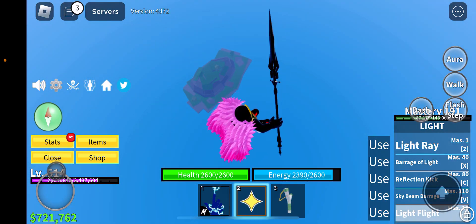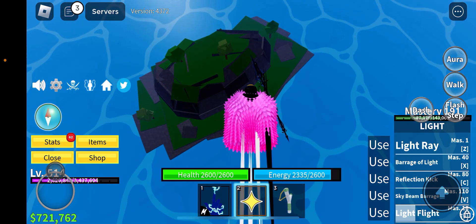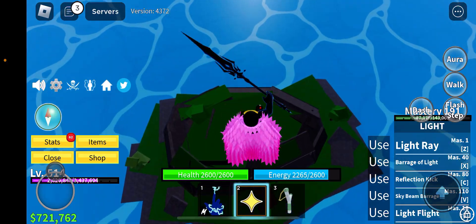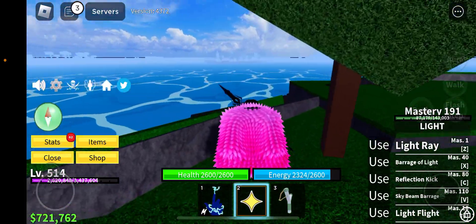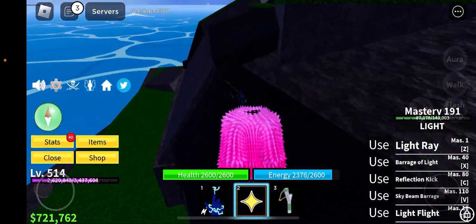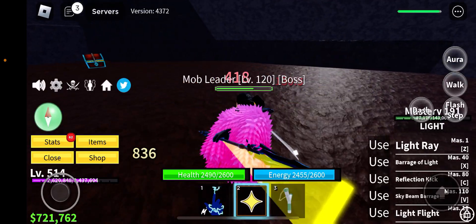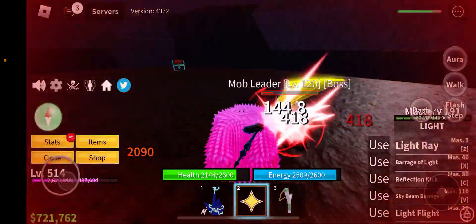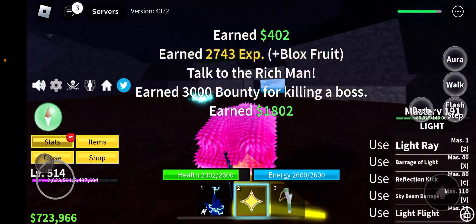We will be killing the mob leader. He's right here at this island — I've killed this kid five times. It's between the magma village and the marine fortress, right across from it and behind the pirate island. You got this guy! I got to talk to the rich man now. So you go back.